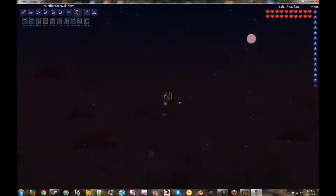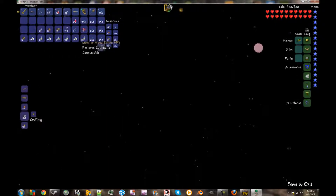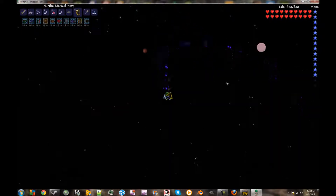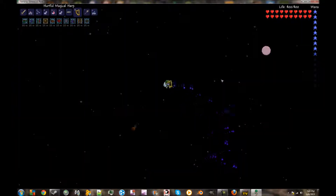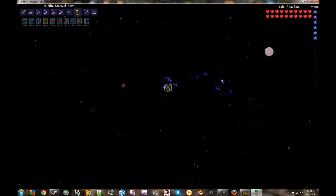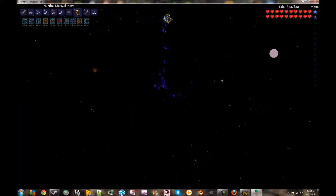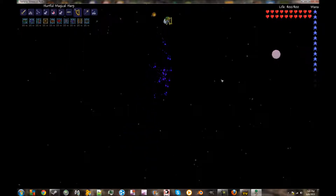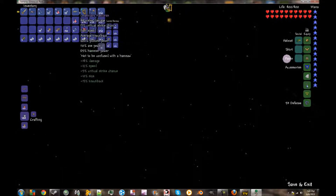I'll give you an example of how this works. So this is a magic weapon, and here's my mana bar. When it runs out, it's gonna use a mana potion for me to refill it. It's pretty simple and actually really good too. It does 49 magic damage and uses very little mana — that's really good.